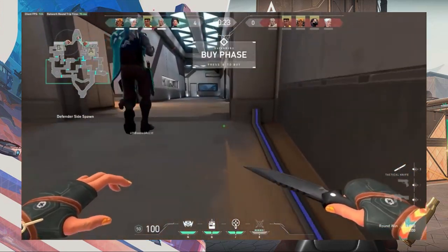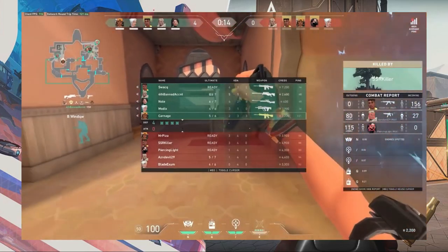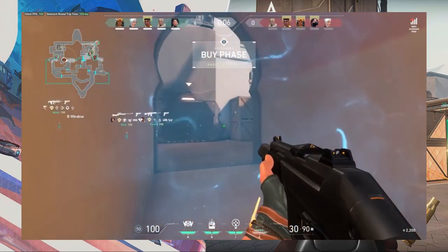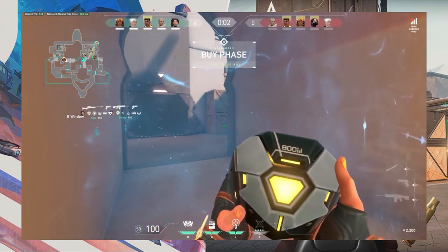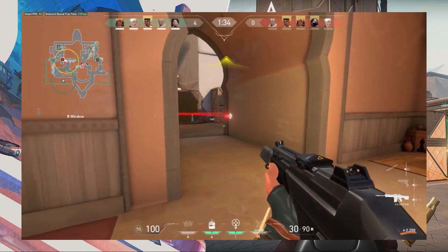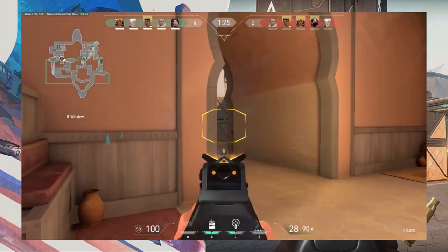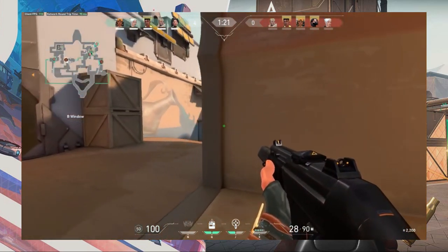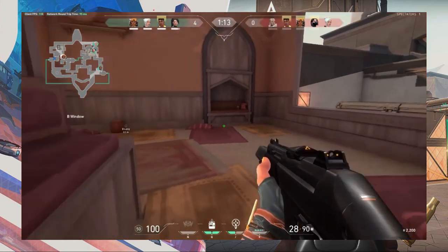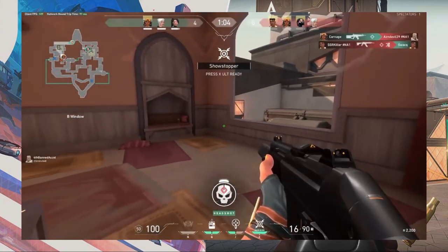Back to abilities: let's talk about pacing your utility. You don't want to blow all of your abilities at the beginning of the round. Try to save your utility for post-plant scenarios or any sticky situation you might find yourself in. If you blow all your utility at the start, it could be detrimental to your team's success. Be meaningful with your smokes — they are essential to winning. After planting the bomb, you can use Brimstone smokes elsewhere, but if you already used them all at the start of the round, you won't have anything left.